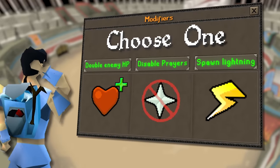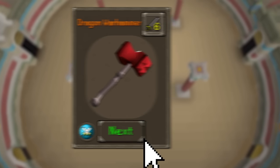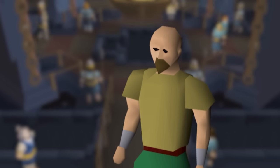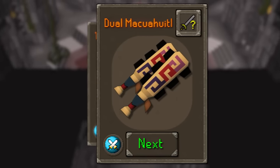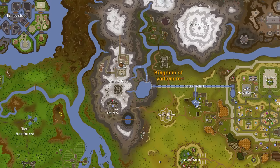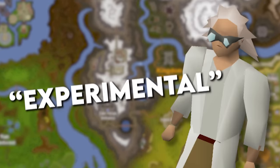Ladies and gents, welcome back. I'm Skritik and today we're covering some big things coming to Old School RuneScape imminently: a new roguelike PVM encounter, the ranged dragon warhammer, a new broken status effect, the melee blowpipe that will likely change the Slayer meta forever. Jagex have even branded this one as experimental, so let's get into it.